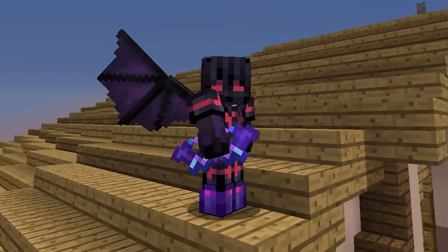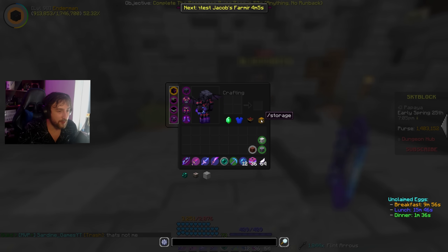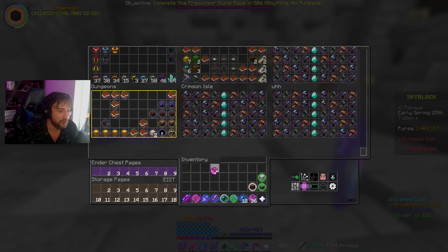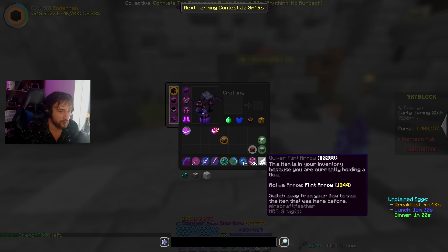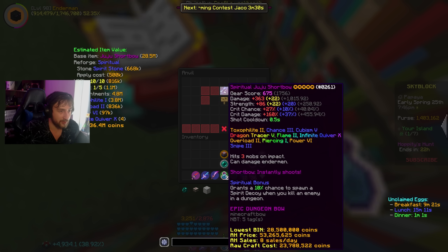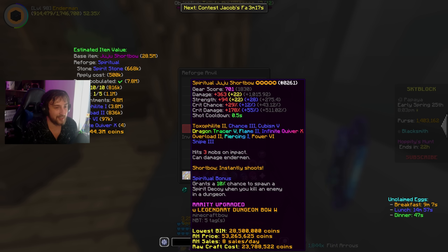But look at us now - we are now a proper Juju Iron Man. We've got a Juju, we've got our Shadow Assassin. Hell yeah. I dropped a couple books but I've run out of money now, so that's all we can do. We can do one Fuming and one Reforge. I dropped another Overload 1, so I'll make that Overload 2 and put that on there - I'll put Overload 2 and a Fuming on there, and then Reforge as well. Look at that, looking better now. That's all I can do because I'm out of money. And that was the Juju Shortbow.